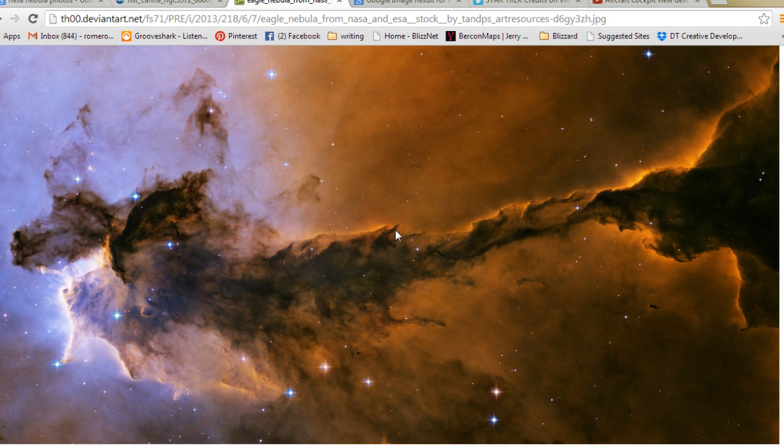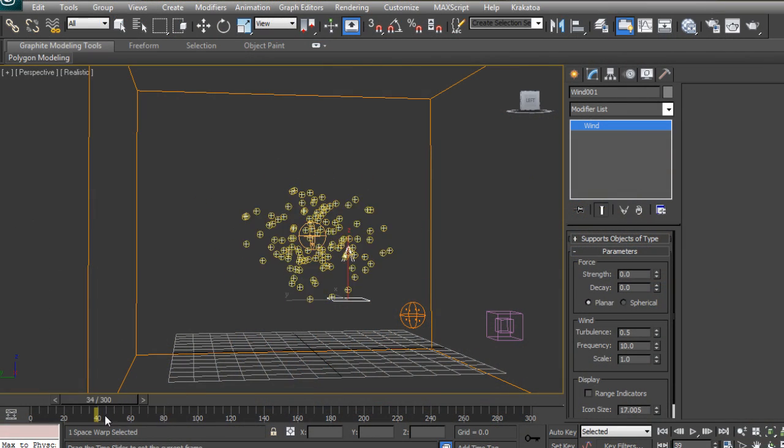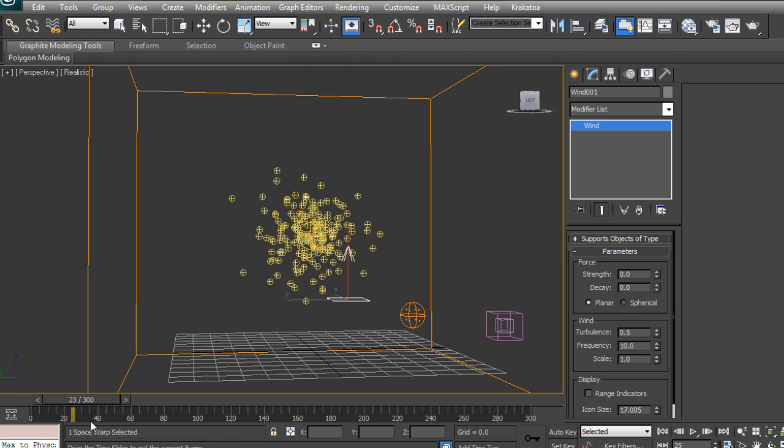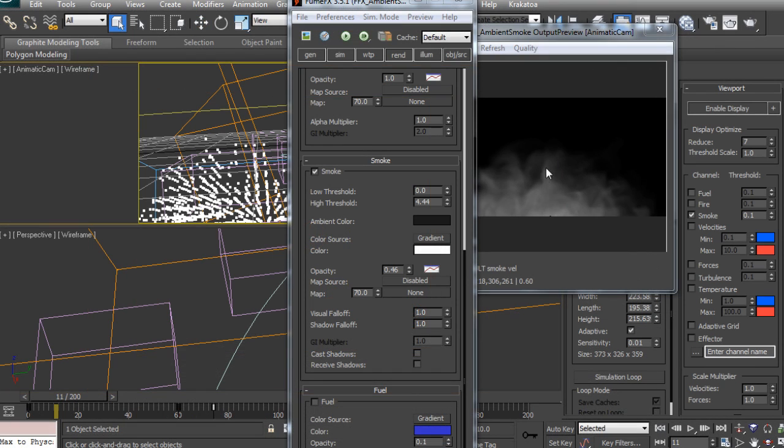In this course we're going to learn how to make a nebula for a dramatic fly-through shot. Some of the major topics that we're going to be discussing will include working efficiently with FumeFX to make a really elaborate effect quickly and simply, how to maintain maximum control over your shot, what to look for in a good effect, and how to make an effect look great in comp.